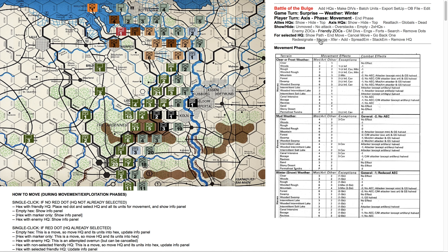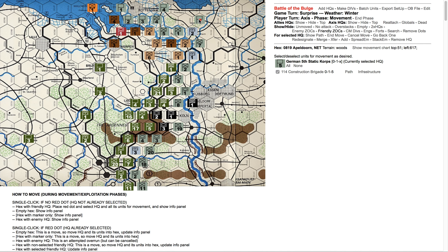So you can merge headquarters, transfer units from one headquarters to another, add headquarters, remove empty headquarters — you can do all those kinds of things. You can find stuff. For example, you'll often want to know where are my combat motorized divisions, and this tells you where they are. Maybe you want to know where your engineers are, and this will show you. Let's go up here — we've got a construction brigade here, and let's say we want to go in and deal with some infrastructure.